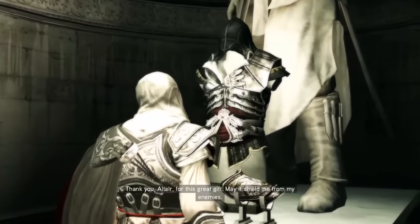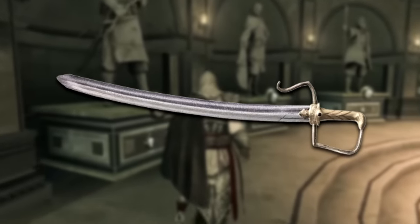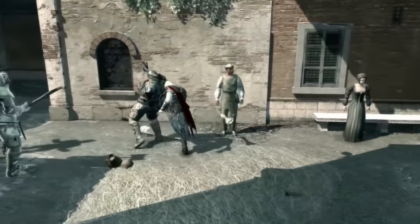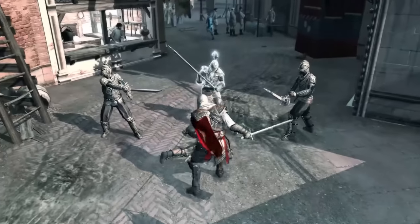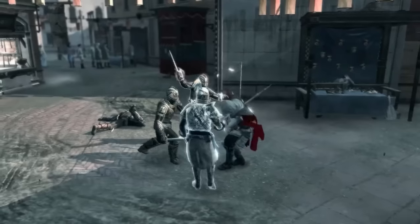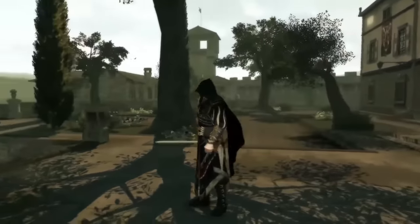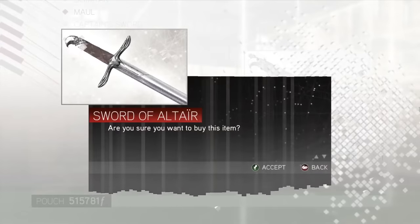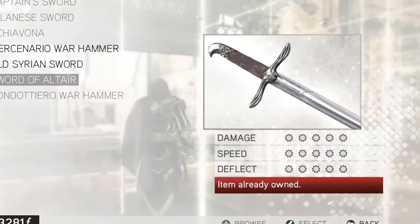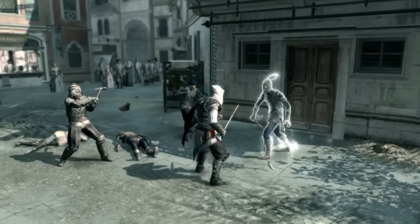Now there's a discussion to be had about whether it's actually Altair's signature weapon, because that could also be the Sirian Sabre. But to me, the Sirian Sabre was more of a ceremonial blade given to him once he regained the rank of Master Assassin — so it's more symbolic rather than his signature sword. The Sword of Altair held considerable power throughout Altair's entire life, so being able to see Ezio wield it is pretty cool. In AC2 it's pretty overpowered, with a 5-5-5 in damage, speed and deflect.